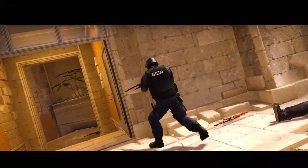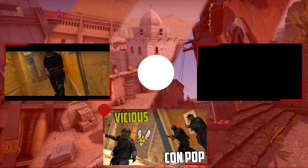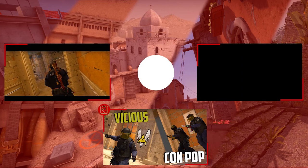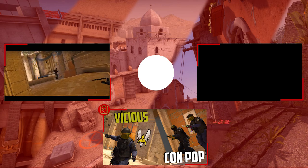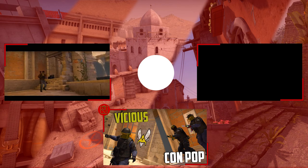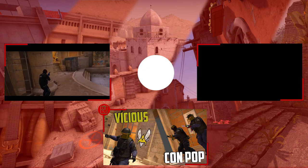Do you want a way to get an aggressive opener on the CT side of Anubis? Check out this strat I broke down from Vitality, where they use a powerful pop flash from Bridge to get players out of Bcon and peeking into canals. Thanks for watching, and cheers to Gorsu Academy for the sponsor — see ya in a bit.